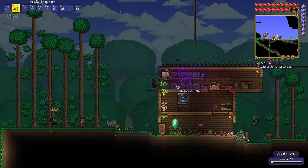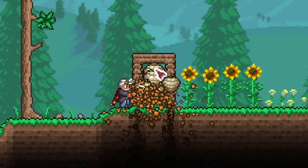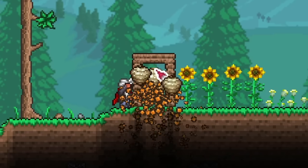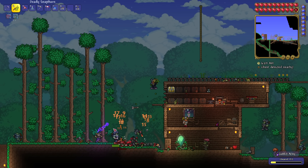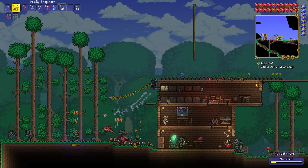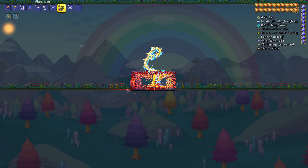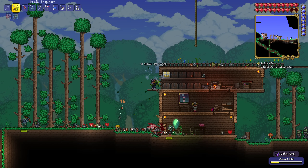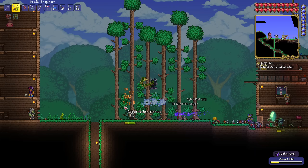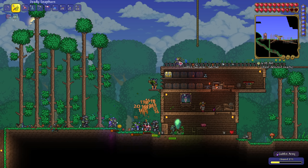1.4.1 introduced a new NPC spawn limit exploit thanks to the newly craftable beehives. Players could spawn as many bees as they wanted and fill up that 200 NPC spawn limit very quickly. This was patched in 1.4.1.2 less than a month later, by making bees no longer spawn if there are more than 100 NPCs already spawned in the world. Moving on, it was time for the community to abuse Terraria's projectile limit, capped at 1,000 projectiles. The two methods rose to popularity during Terraria 1.4.2 and involved flares and beach balls. You can max out the projectile limit by shooting 1,000 flares or having 1,000 beach balls in motion. Flares only stick around for 10 minutes and it takes 5 minutes to shoot 1,000, meaning you can only break the limit for 5 minutes. Beach balls can't be stacked and take a very long time to throw 1,000, but at least with that method it'll keep working until you log out of the world.